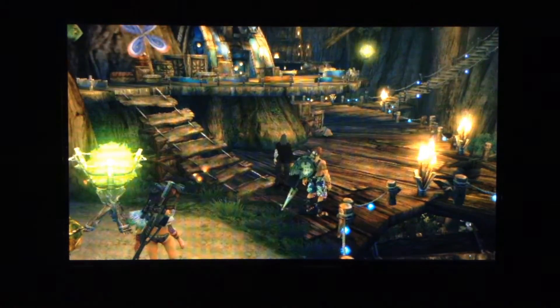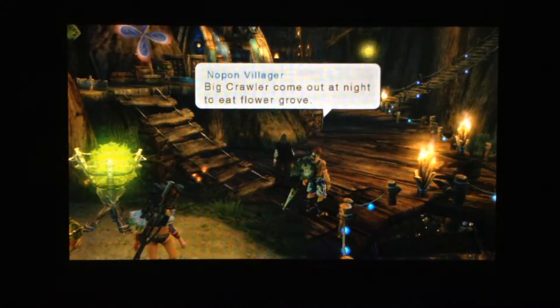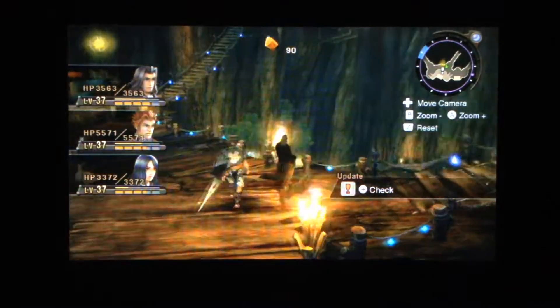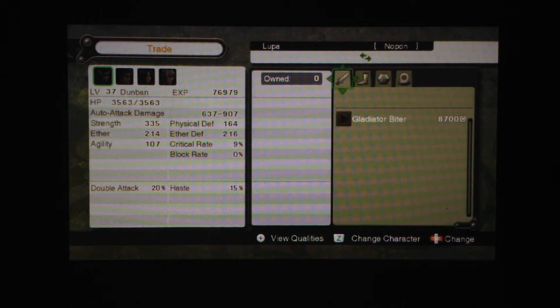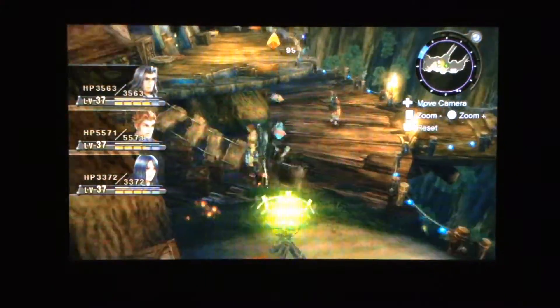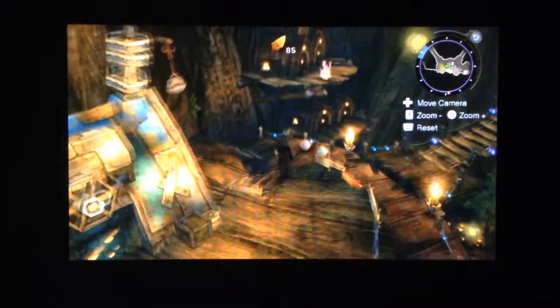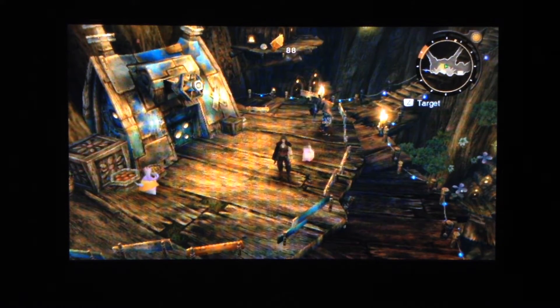I'm just going through accepting generic quests. We go up to the archaeology center, and Challenge 3 has been discovered. We found Lupa. Lupa is a very interesting Nopon — I would keep her in mind for later. Pecheepa.